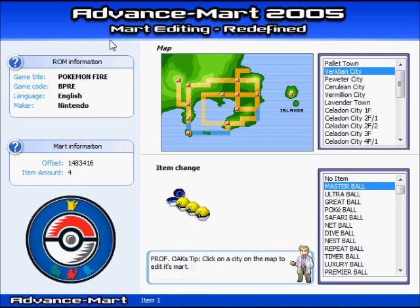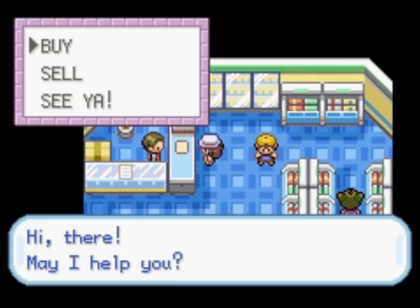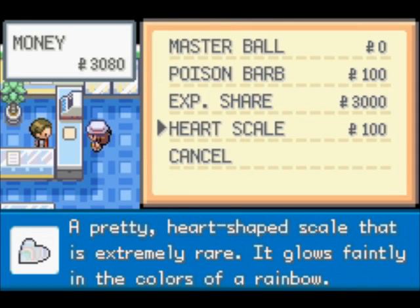And so let's go see the changes we've made. So I am back. Let's see if these changes took place. Alright, so we see here: Master Ball, Poison Barb, Experience Share, and Heart Scale.